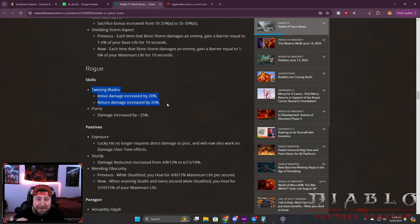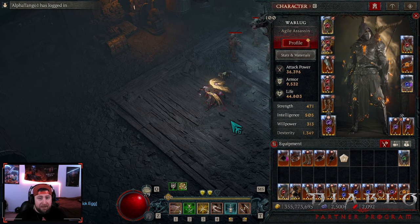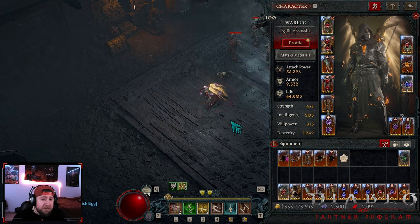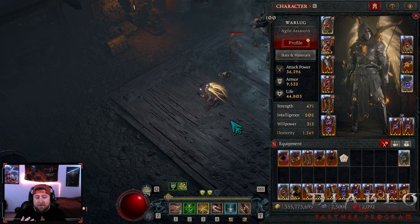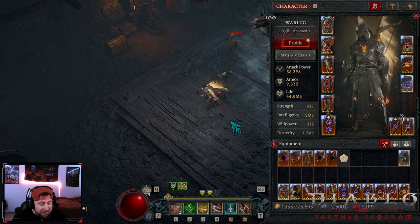We were really hoping this buff was going to get Twisting Blades back into the fold of Season 1 and Season 2, however through testing it just doesn't turn out to be that way. I am going to bring you the build guide for end game content like overworld speed farming, nightmare dungeons, hell tides, and probably some low level pits. This build can probably get up into the 110s with the changes, but it's very particular and does require a few gear piece changes.